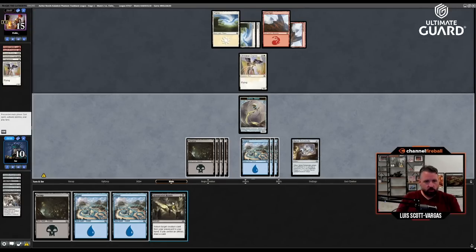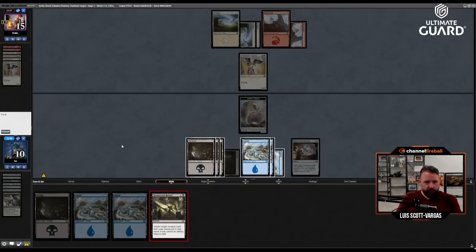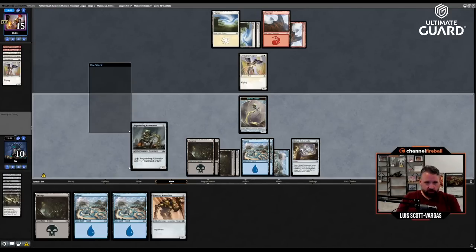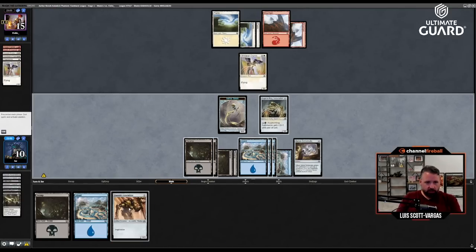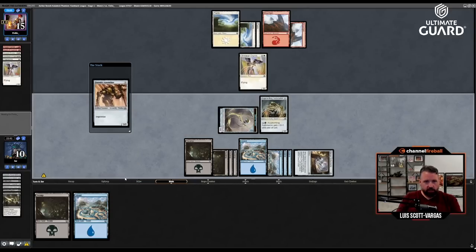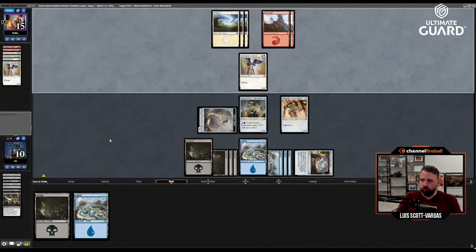Oh nice — let's get back the one-drop and draw a card. Play the one-drop, play a land, because the one-drop is actually going to be a lot bigger. Then play this, leaving mana up to pump the Augmenting Automaton once — now it's like a five-five. They're on ten lands, so I might have gotten a two-for-one but they got like a five-for-one by drawing all those extra things.